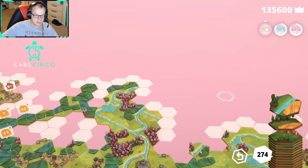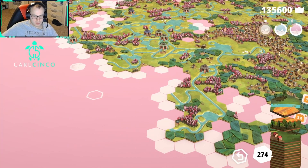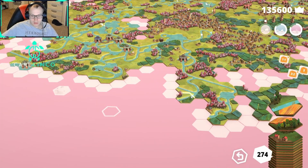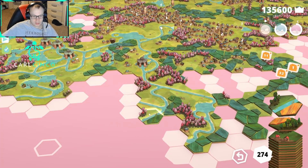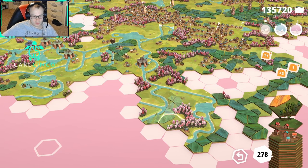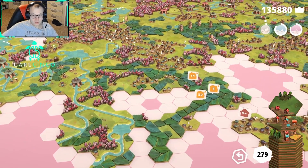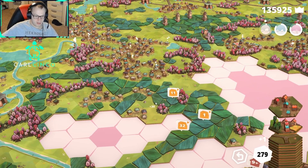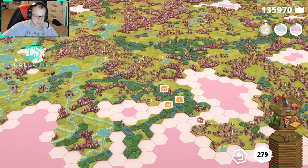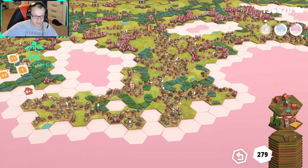I think I would try to make it work in this area. This is nice — we go here, which will give us a quest completion, and we could immediately go here with that. That's pretty good — this is awesome. I'm gonna go here and think about that. That's really good — we're getting a lot of really good pieces right now.